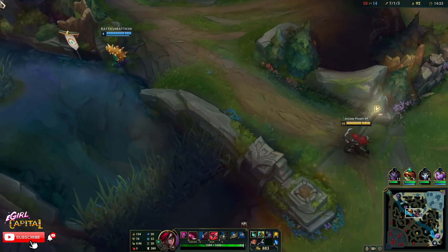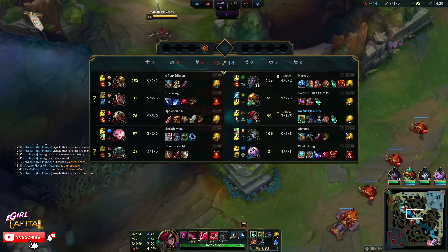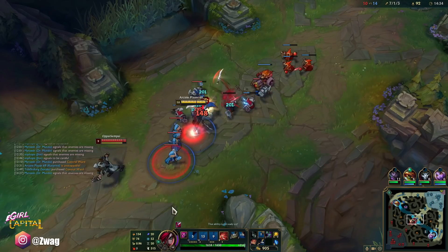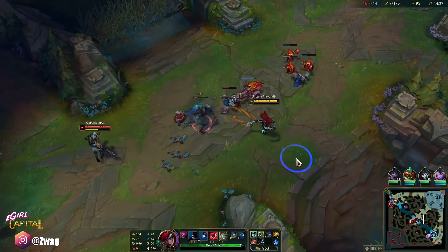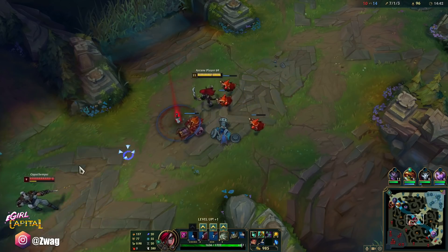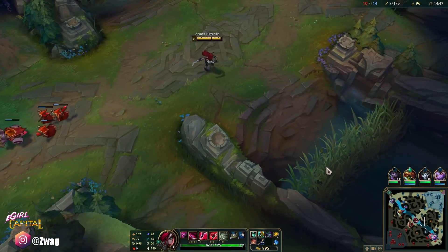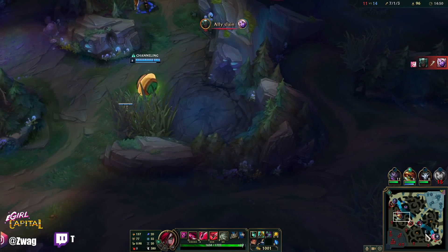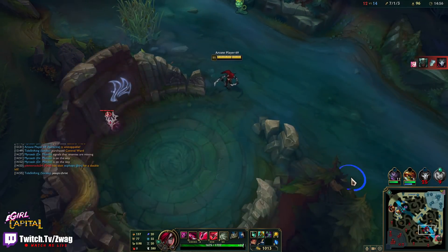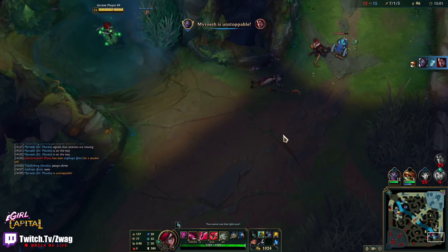Ult's back up almost — very short cooldown, plus it gets reset on kills. Zed's going Eclipse into MR, but he's probably going Merc Treads which actually aren't that great into me. I missed another cannon — I should have just E'd that one. They're fighting bot; I'm going to start running down there because I'm Katarina. I might be leaving Rammus though. All you gotta do as Katarina is go bot and claim the free kills — but they see me. I don't have flash so I think they'll bail.